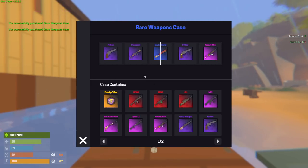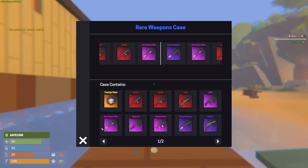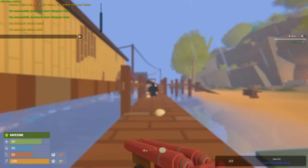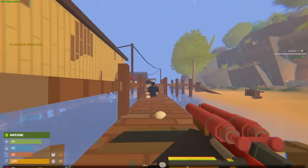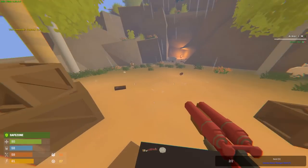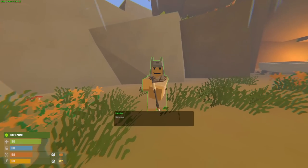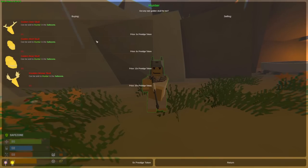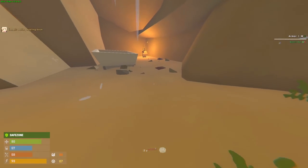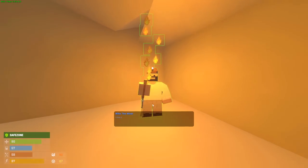We got ourselves a double barrel. We opened another one and got a custom SMG — that's not too bad. We'll put the custom in vault and go with the double barrel. Now there are a lot of vendors you can talk to — they sell a lot of items. For example you can stack stone and sell them; one stone costs three bucks.